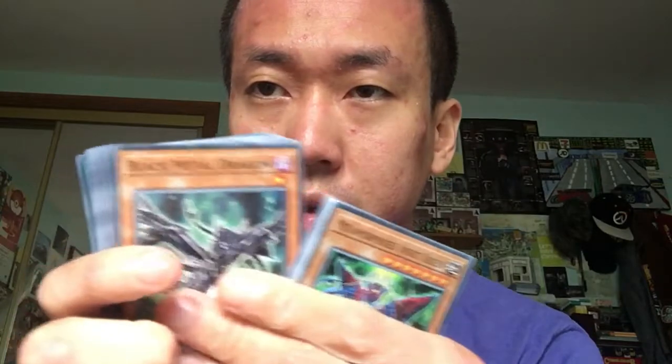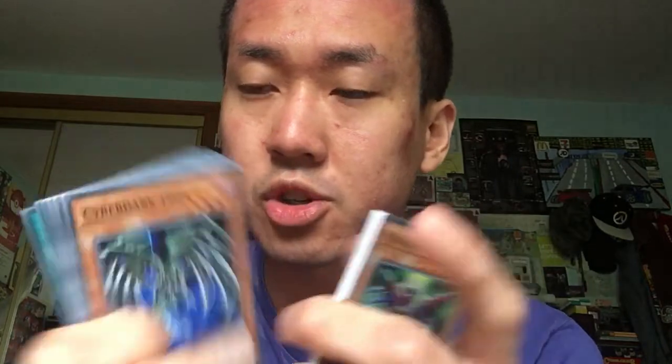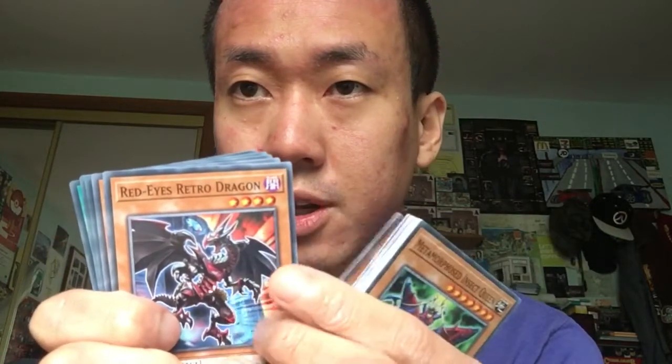Amber Mammoth Crystal Beast, Black Illusion Ritual. Red Eyes — wait, Black Metal Dragon. That's not the first time they've reprinted it as a common. Relinquished, Summoned Skull — it's been a while since I've seen that one. Cyber Dark Edge. Red Eyes Retro Dragon.